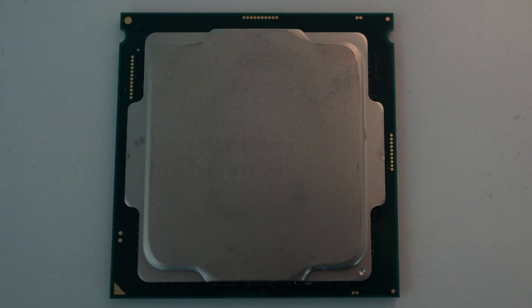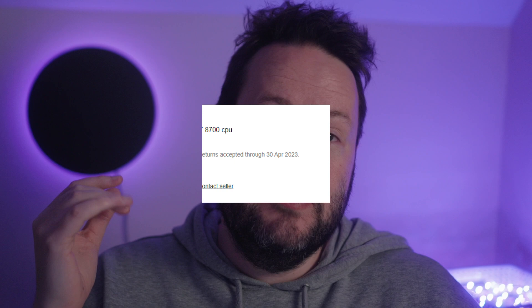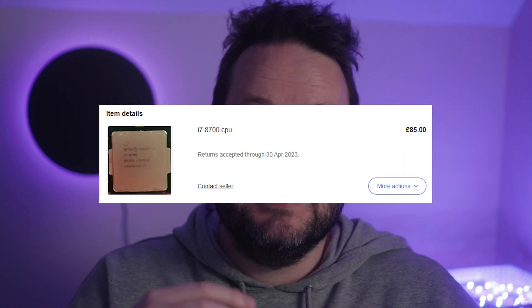Minimum spec CPU time. We're comparing today my i5 8400 that's been in my minimum spec system for a while. We think it's getting a bit too slow, so we're now looking at the i7 8700 to see if that improves things. Let's get into it.